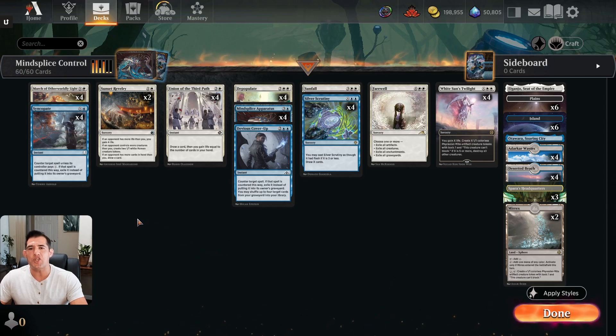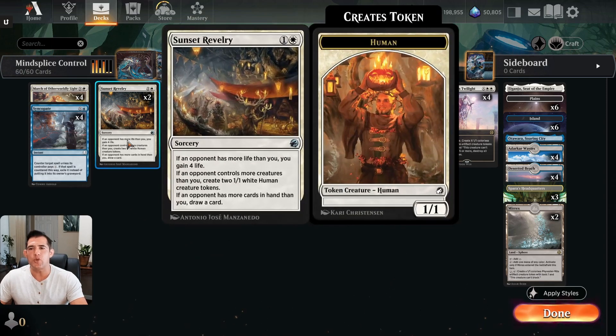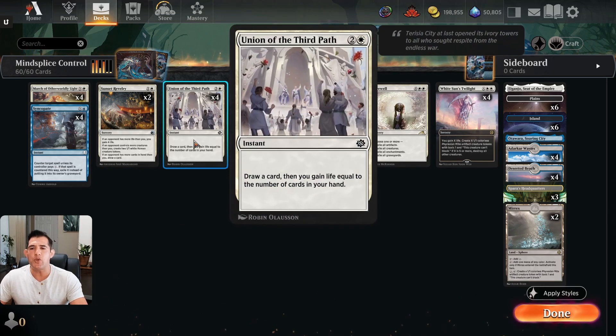The rest of it is to make sure I gain some life. We have two copies of Sunset Revelry — we're going to gain four life and put a couple 1/1 chump blockers on the battlefield to give me a few extra turns before I put out my sweeper. And then the Third Path, which we've used earlier this week and it performed excellent. The goal is gaining probably five or more life off of it plus drawing a card to help stabilize and give us a little bit more time to get our sweeper down.